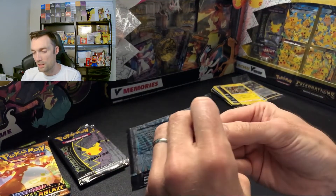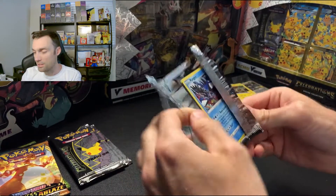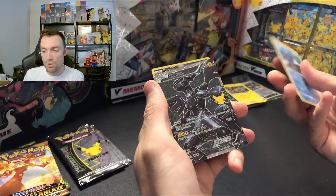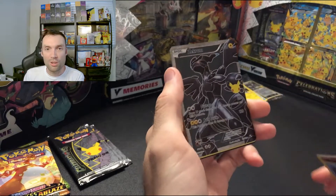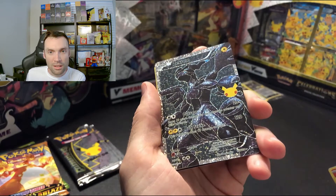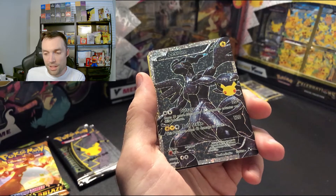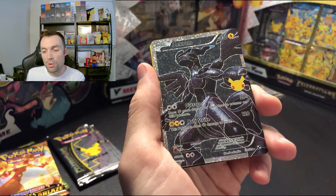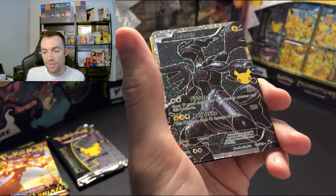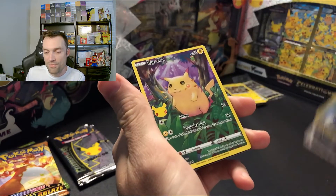Let's see if we can get one of those big three. Umbreon — Umbreon is definitely a piece card for us. Kyogre, Reshiram. The Black Zekrom card — wow, I love the holo! Can you guys see that? Let's give that away. Leave a comment with the word 'celebrations' below and I'll get it shipped out to you. We'll do a little drawing and I'll record it.